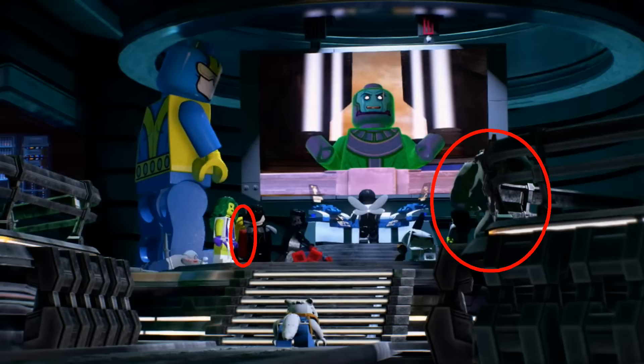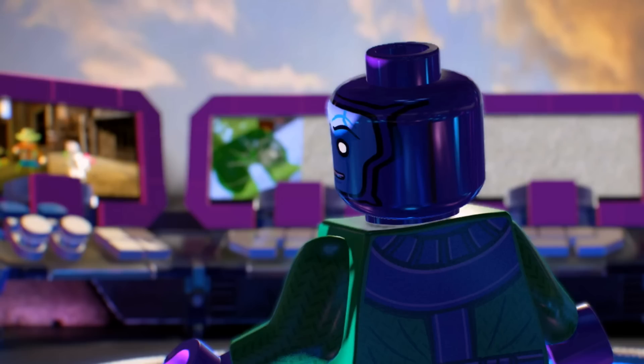In this part of the trailer we see Kang the Conqueror surveilling Chronopolis, looking at different monitors showing different parts of the map to make sure the heroes aren't interfering. On the right I've circled a character that looks like Hulk — they've got green skin and dark green pants. I'm not quite sure who this character is; it could be another variant or a new type of Hulk. We'll have to wait and see.